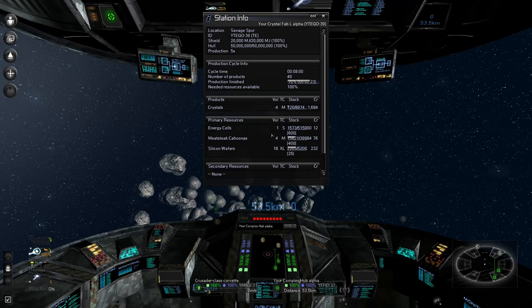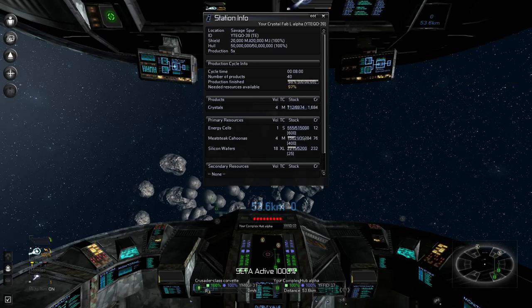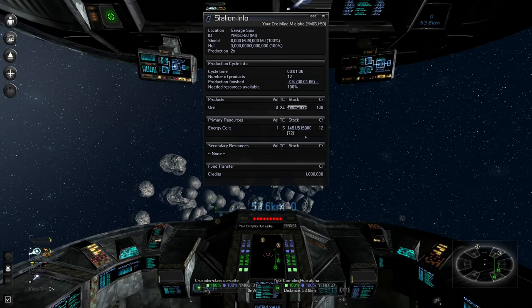Now we need to get a Solar Power Plant XL and also a Crystal Fab. What does a Crystal Fab even need? Let me click on the old station — it'll probably tell us. A Crystal Fab needs energy cells to run but also meat steaks and silicon wafers in order to run. That's good — though we're not producing any of those right now.